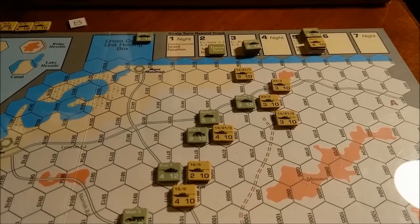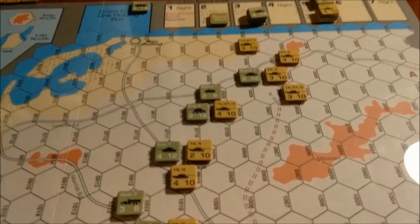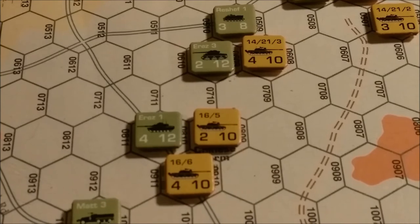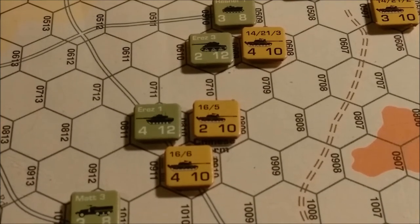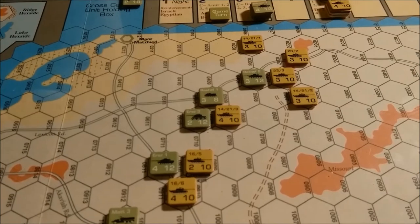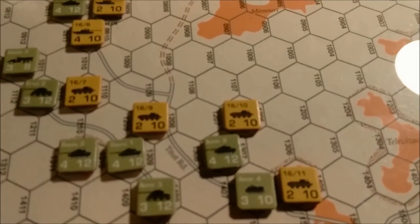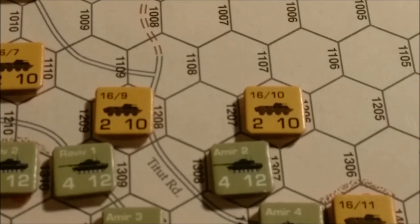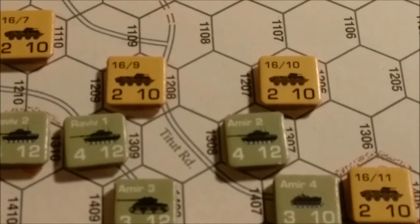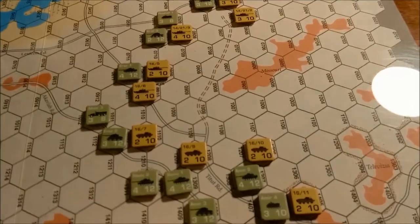I do get two artillery strikes each turn — you just pick a unit adjacent to one of your units and they have to attack separate targets. For example, if I pick the E-Res-1 unit at Chinese Farm, I roll a die and if I roll a one, that unit is eliminated. Then I get another strike to target any unit adjacent to one of my units. Low odds, but when it hits it's a big deal.